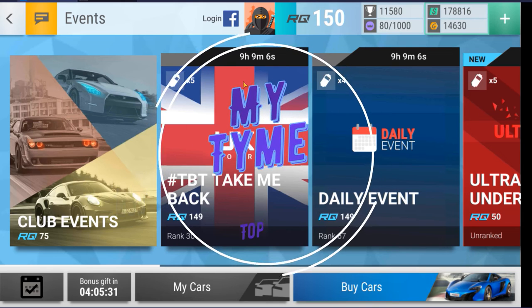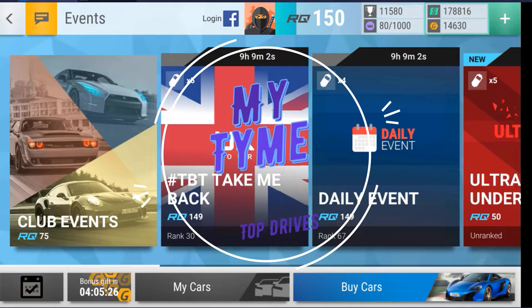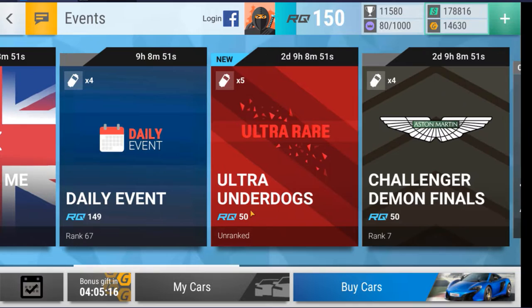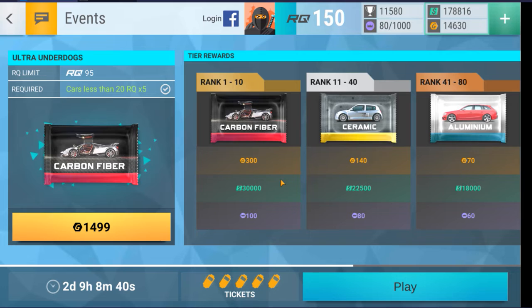Welcome back fellow mobile gaming fanatics. In this video we are going to be doing a how-to theory craft — with 'theory' being an important word, because it may not work out — for building a team for an event. The event we're going to use today is the Ultra Underdogs. I am unranked and I haven't played this event yet, so I don't know what cars are being used or what requirements there are.